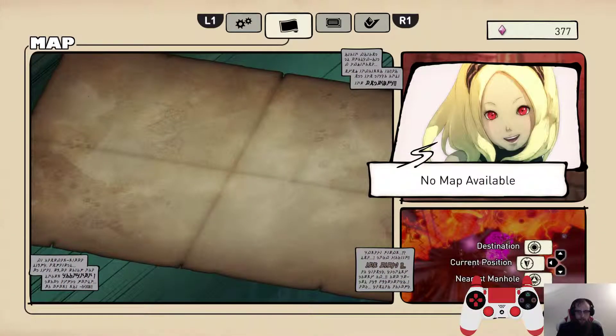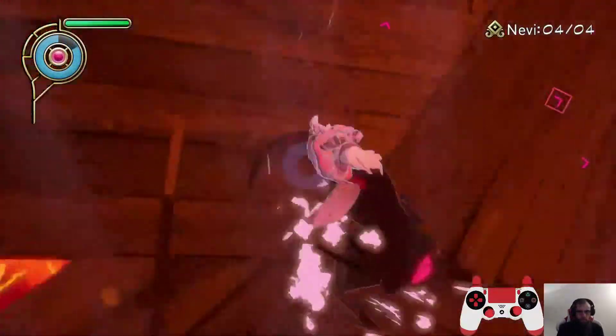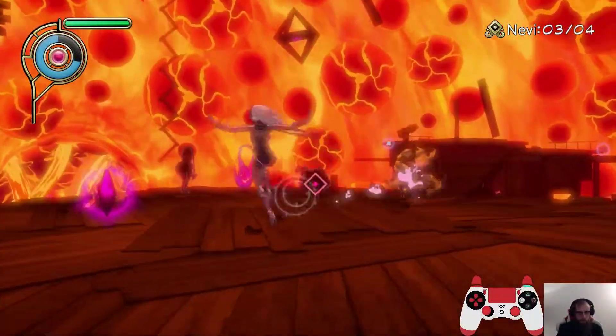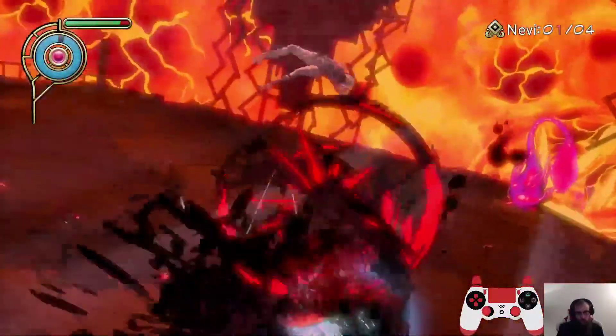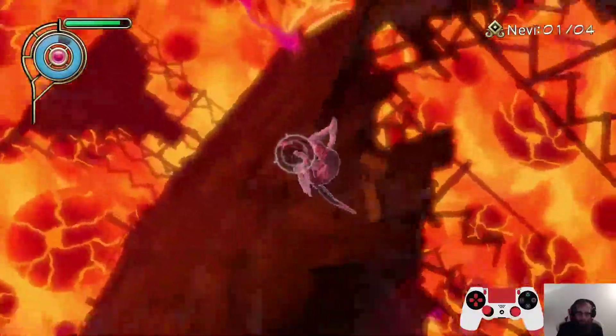This first fight is two Lancers, a Frog, and a Snail. You pretty much want to RGK everything. You can grab an object to break the Snail's shell if you want, but it's not necessary. The Frog does drop the Luja, which is nice. Both of the Lancers drop ten gems, so pick those up if you can.